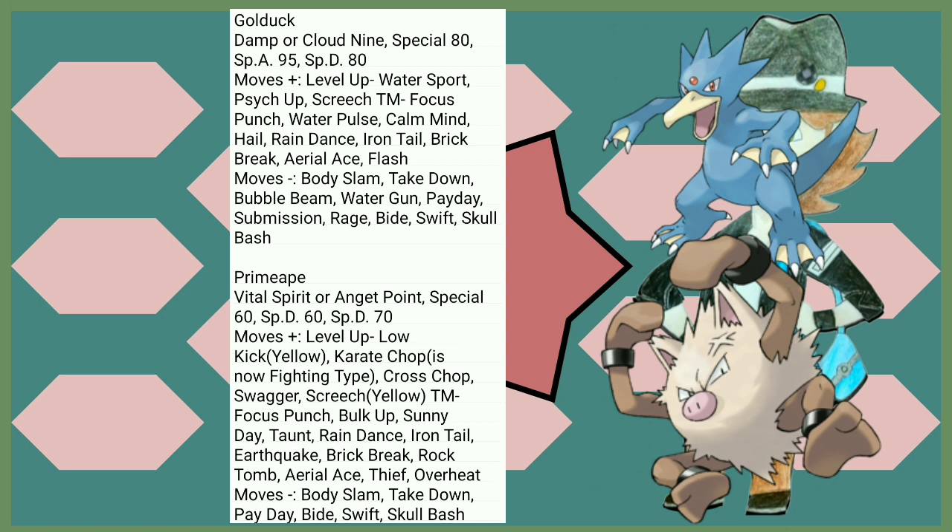Primeape's moves are where it really shines: Low Kick, Karate Chop, Cross Chop, Brick Break, Earthquake, Iron Tail, Aerial Ace — this thing gets everything.